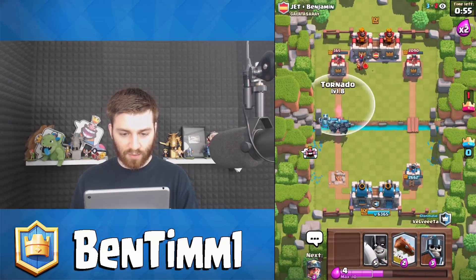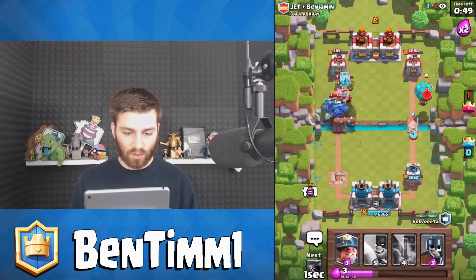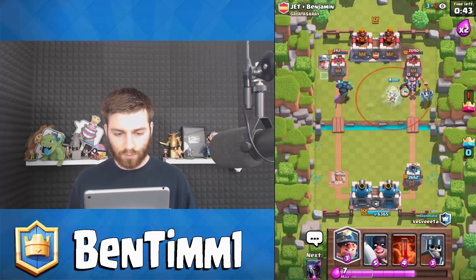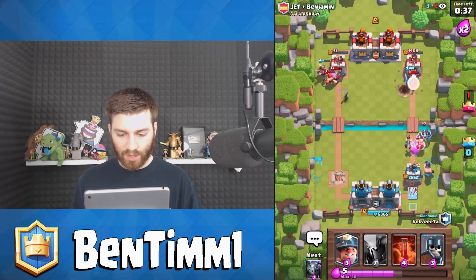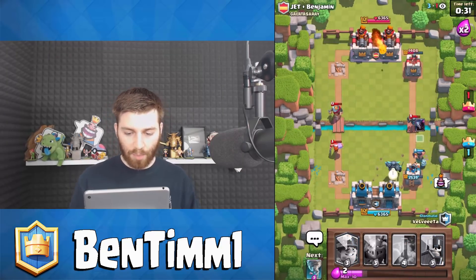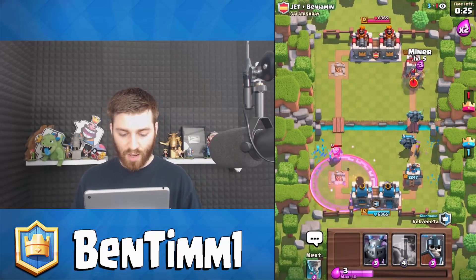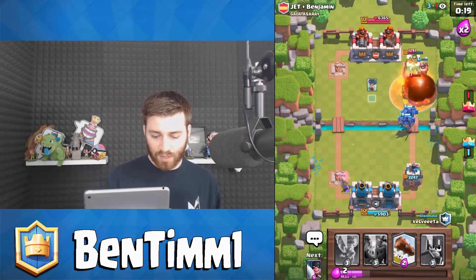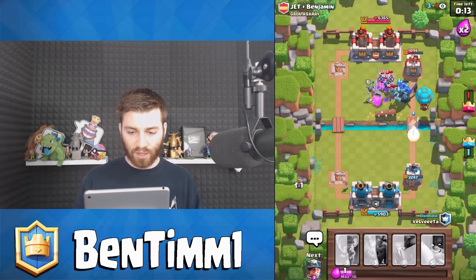We have 56 seconds left. I'm going to do a risky play here and tornado this executioner right in front of us. Our PEKKAs can take care of him. While they are tornadoing over here we have to defend on this side. A lot of NATO coming down. Throwing down the double PEKKAs, executioner coming. We got our double king towers activated, we have some nasty push potential right now. I'm just going to cycle my poison.